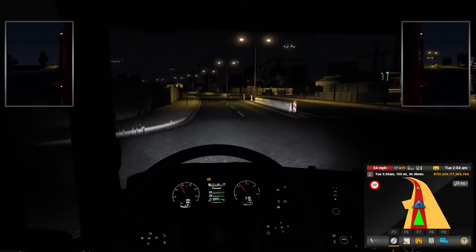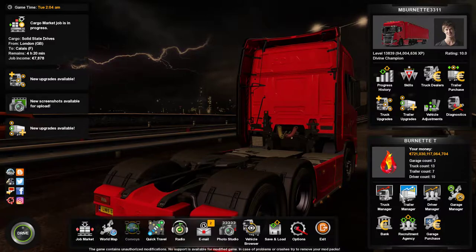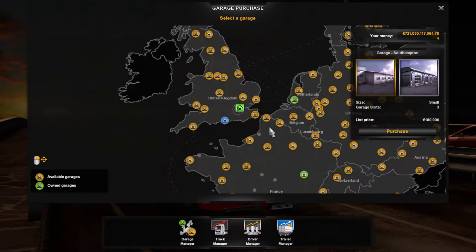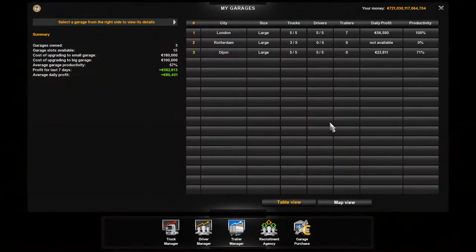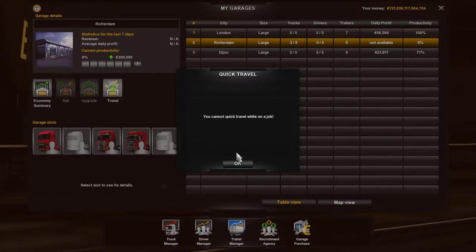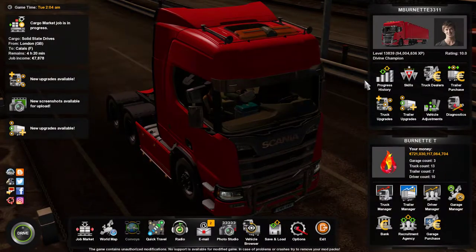One thing I do want to show — I probably did not cover that in ATS and I should have. You can now fast travel from garage to garage. Like if I wanted to go from my main garage here in London over here — which I'd have to purchase it. I've got a garage here. When you go to travel — you can't do it when you're on a job — but it's going to give you an opportunity to travel there. But it's going to cost you to travel there. That's one thing they did add in this version.